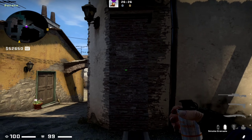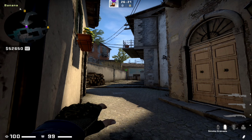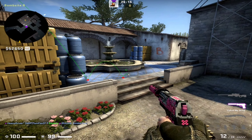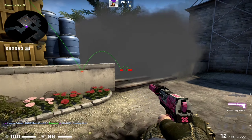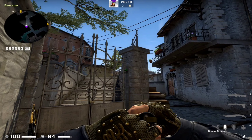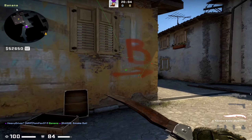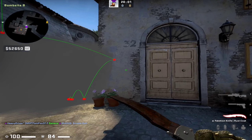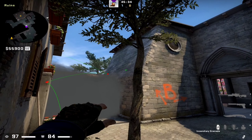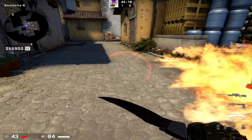Next smoke is from lower banana to site. You need to aim on the center of the fence and it will nicely pop on site, as you can see. From this position you can also do a CT smoke — as you can see it will nicely land CT smoke. If T smoked CT, you can do this molly — as you can see it will nicely cover the site entrance.